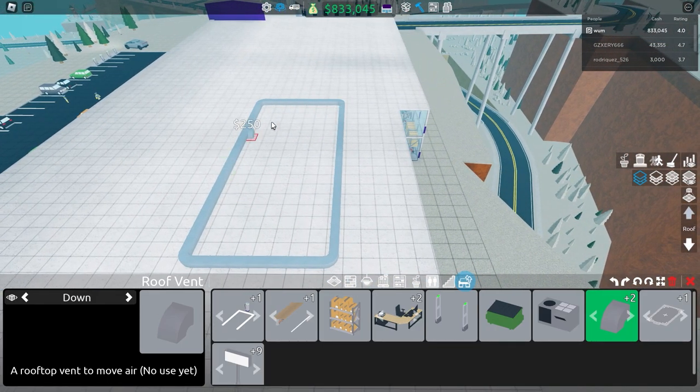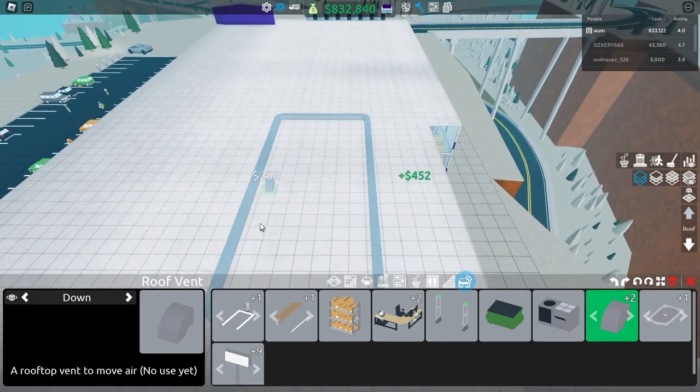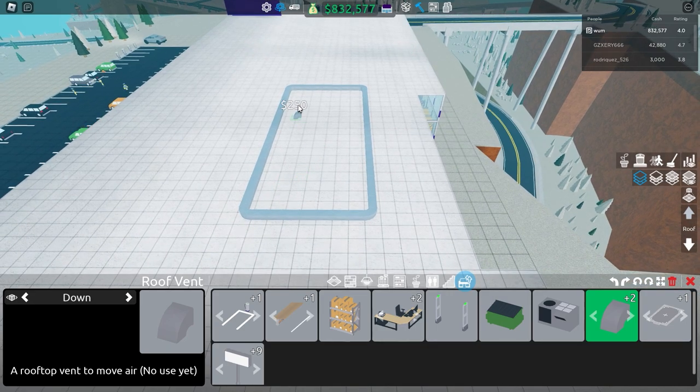Next is roof vents — same thing, no use yet. But I've already set them up so that whenever they do have a use in the store, I'll be ready. Same deal: green square, place it however you want.